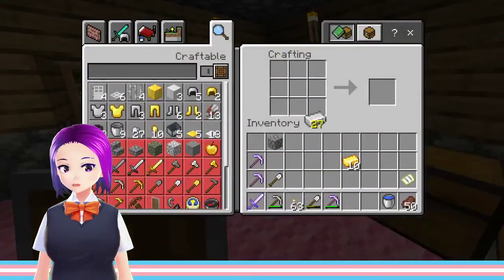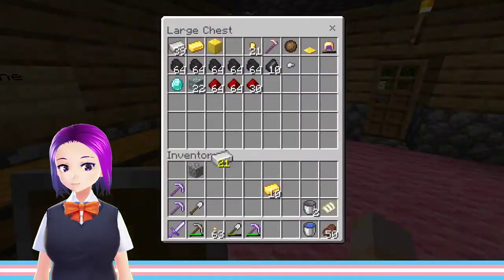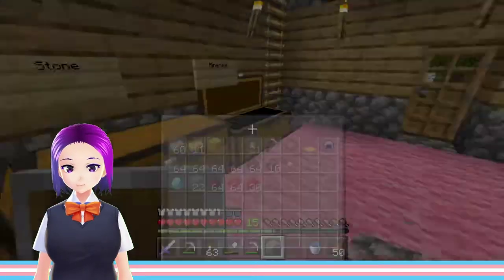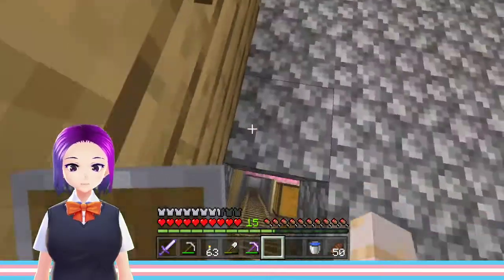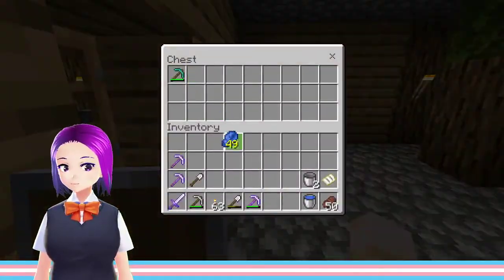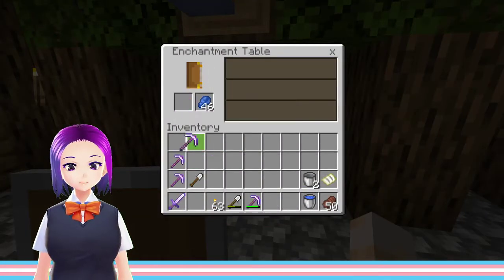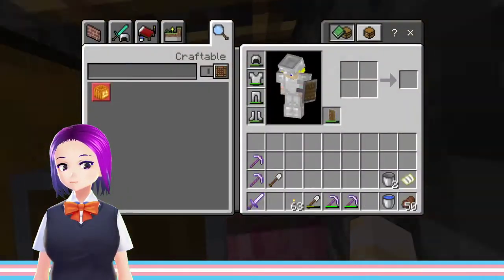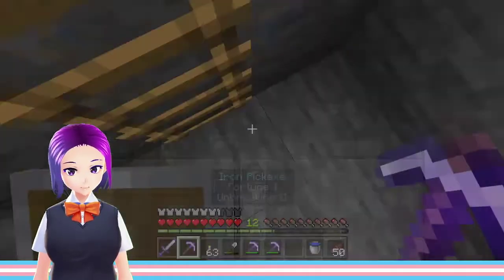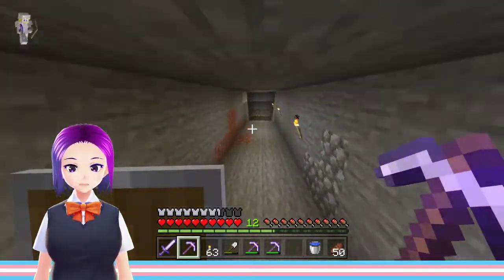What I was thinking about was bringing some buckets with me in case I need to pick up anything. I think that will let me get more XP along with the stuff. I'm just going to use the Efficiency 2 pickaxes, and whenever I need the Silk Touch or Fortune I'll break into those.